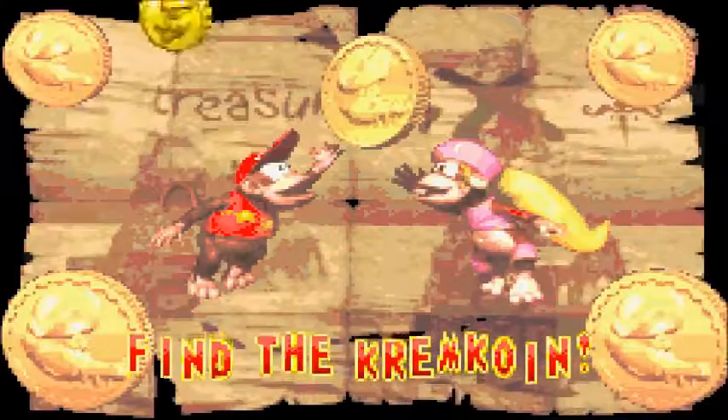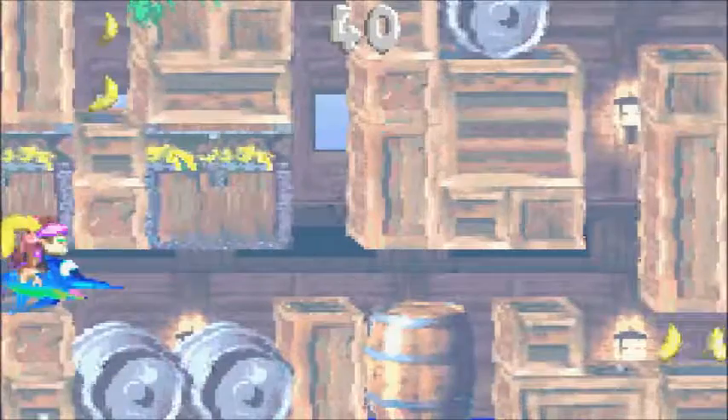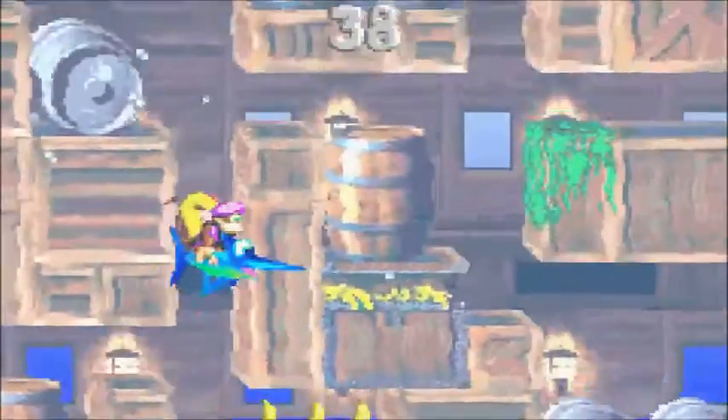For example, if we swim up here, hold down R, and release — bam! Bonus Barrel.